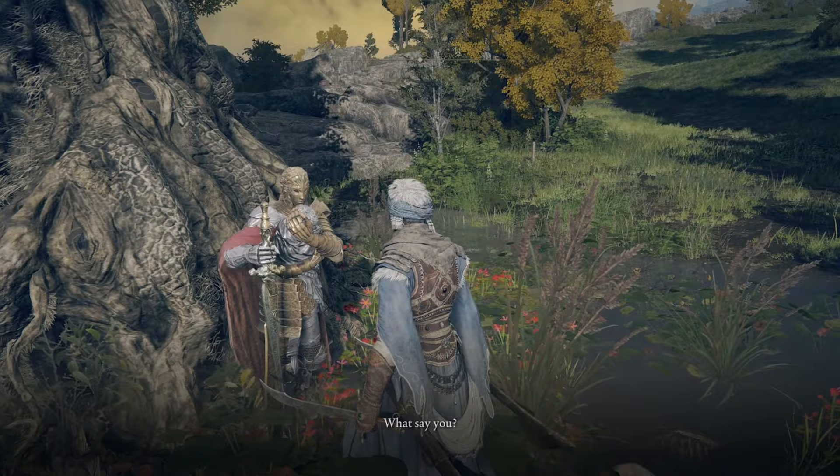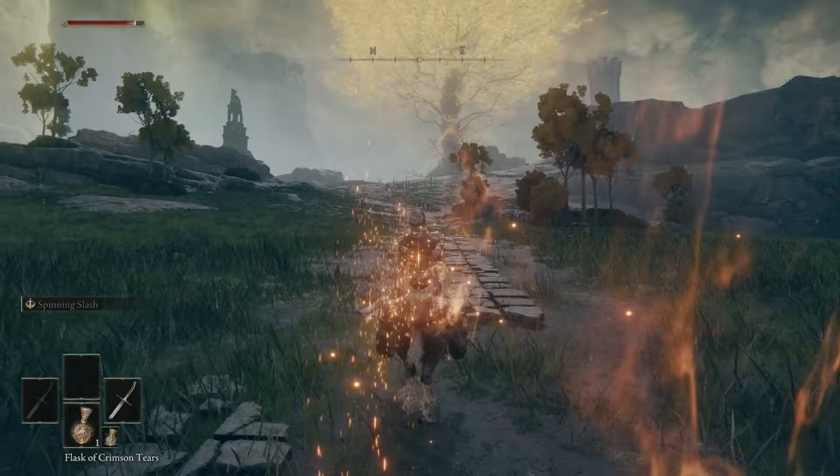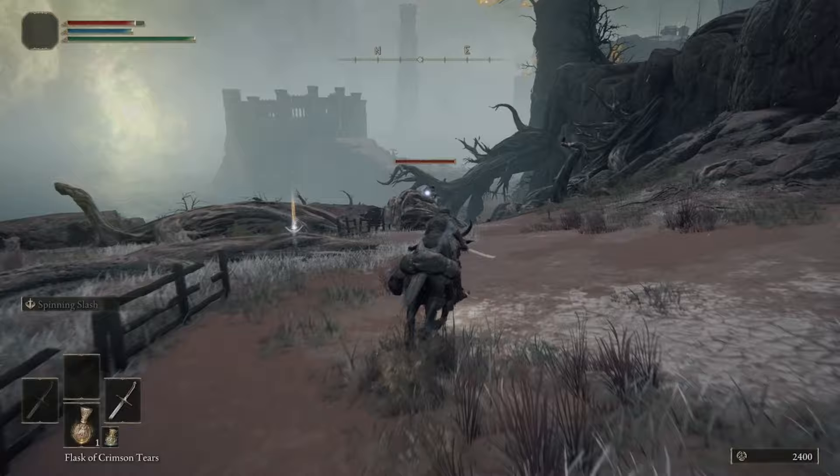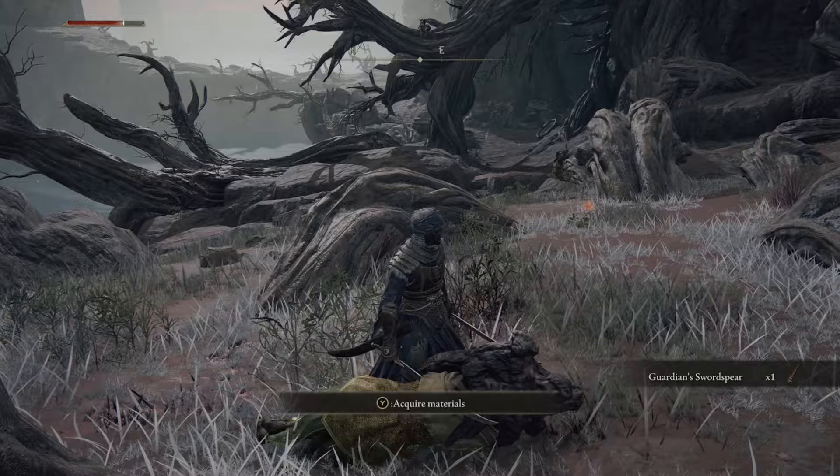First we need to move east into Caelid to get a weapon. Head east up towards the Smoldering Church on the border of Caelid and Limgrave, go past the church, and start killing the Guardians that are holding the Guardian Sword Spear. This is the weapon we're going to be using — it scales amazingly with dexterity, and in my opinion it's definitely top five dex weapons in all of Elden Ring.